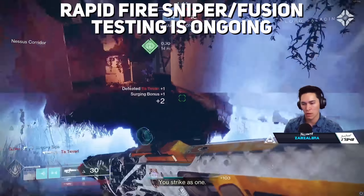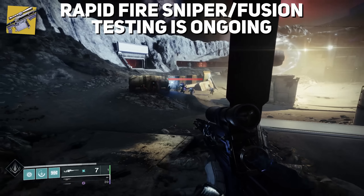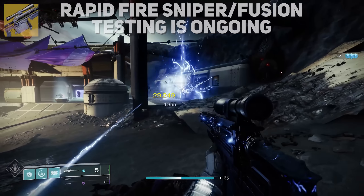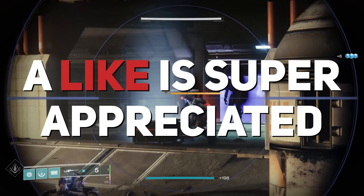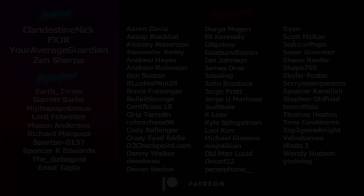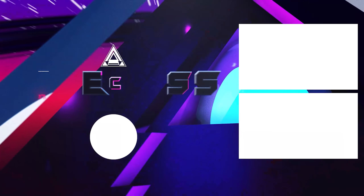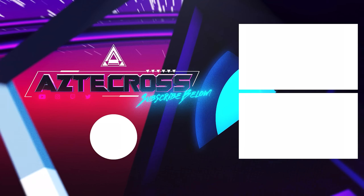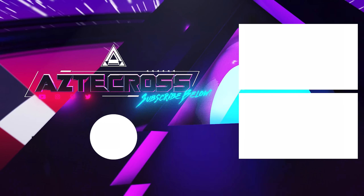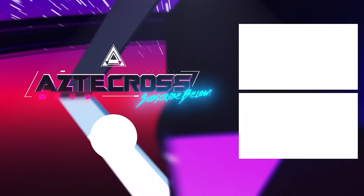We need to test kill ranges and consistency — whichever Rapid Fire Fusion is feeling the best. As for Rapid Fire Sniper Rifles, I honestly just want to see what Cloudstrike can do with the ammo economy it has now and that 50% drop in recoil — this could actually be your meta. If you enjoyed this video, a like is very much appreciated. Big shout out to the team for putting so much work to get this together. Thank you all for watching, and as always, slap that like button. We'll see you next time.